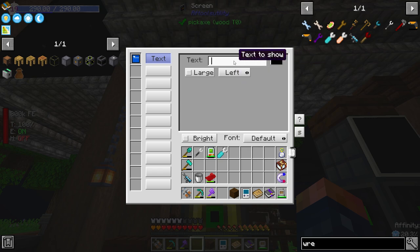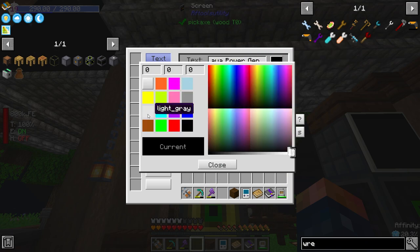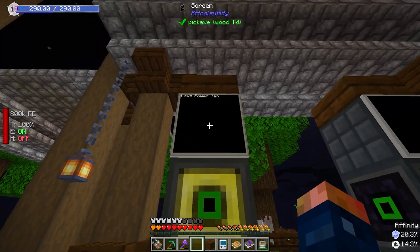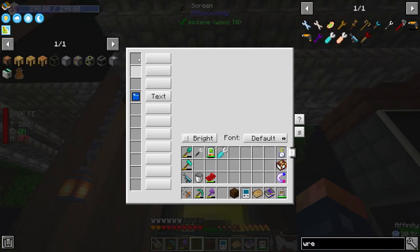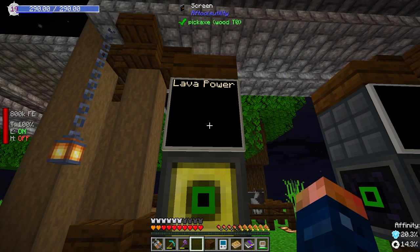We can change the color of the text. This one is going to be our lava power gen, so I can change this to 'Lava Power Gen.' We can change the font — let's make the font white and close that out. As you can see, it shows up right there. It says 'Lava Power Gen.' Now to move it around, you need blank text modules placed in here, so you will need some more text modules. You can also center it and make the font larger.